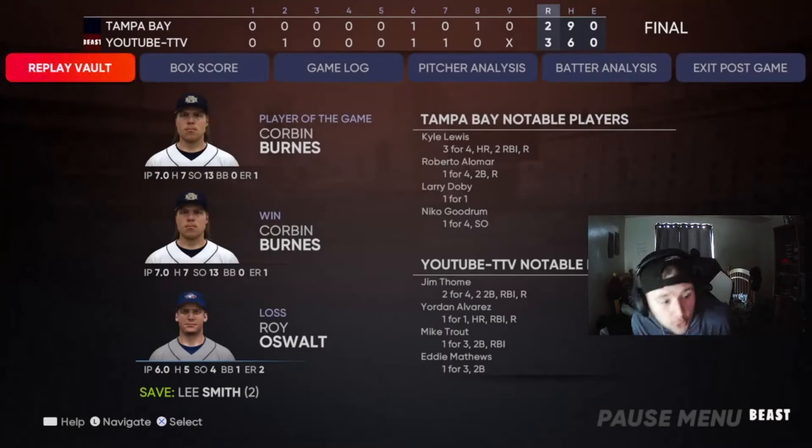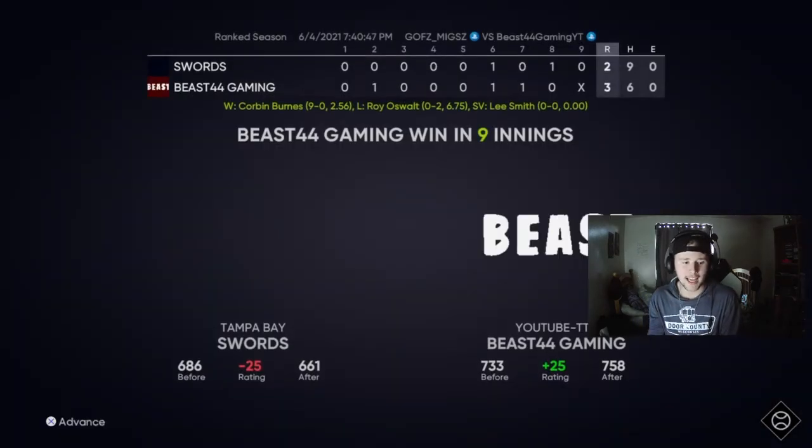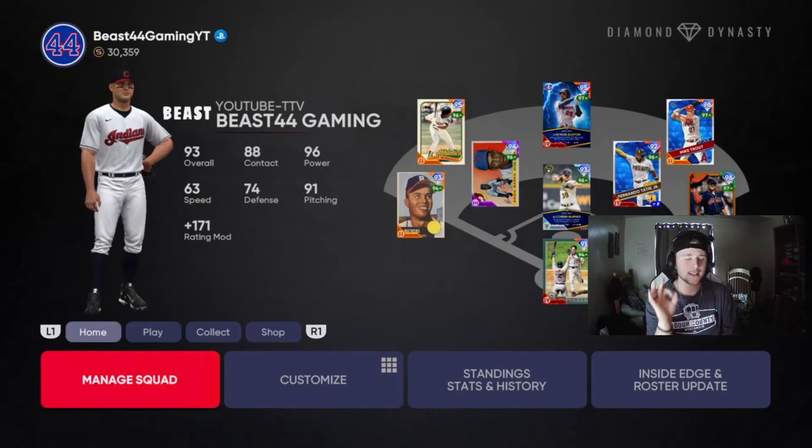We struck out 13 people with Corbin Burns' Super Fracture card — he's the player of the game. We got out-hit but we out-performed. With those two fielding animations, that's got to stop. Let me know down in the comments section if you guys are having that same problem, because that almost cost me the game. We got Lee Smith to Parallel 1. Corbin Burns' Super Fracture parallel card debut: 13 strikeouts. Jim Tomey in his debut goes 2 for 4 with two amazing doubles. That fielding bug happened to Eddie Matthews, who's a silver, but also to Byron Buxton, who has 99 fielding — so that should not be an issue.